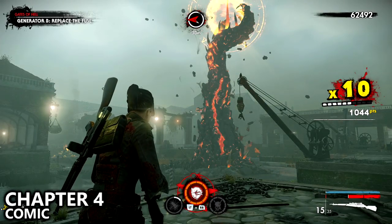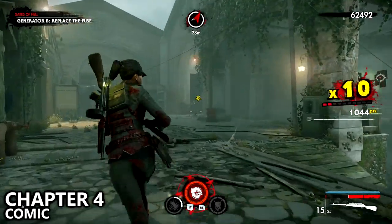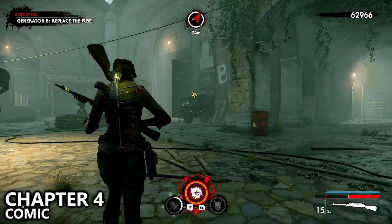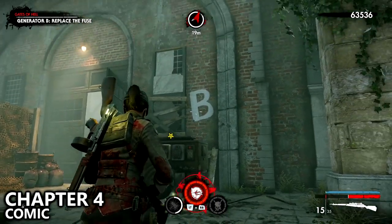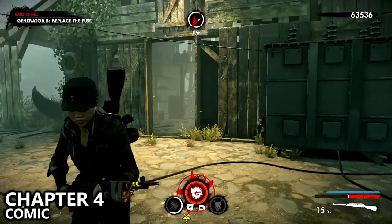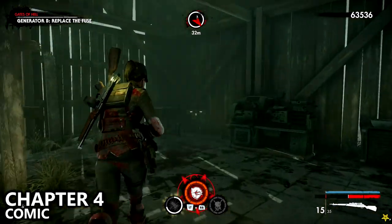Last but not least, you'll be told that there are two generators labeled A and B with a giant sign right next to them. At generator B, before or after you replace the fuse, there's a small shack behind it — make sure you grab your comic there in order to complete all of the collectibles in mission 2, Death Canal.